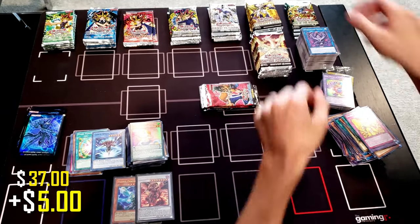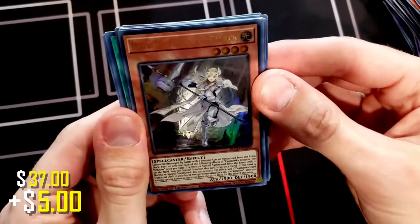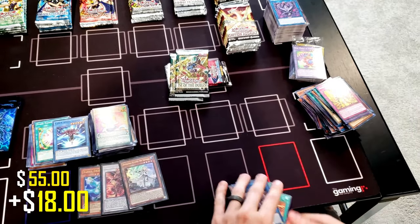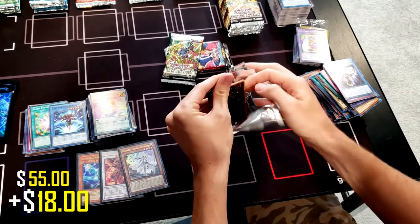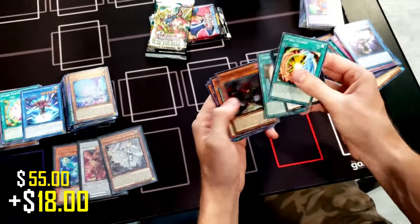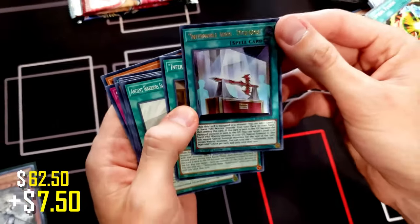Let's do Rise of the Duelist — I love Rise of the Duelist. In here we're looking for a Starlight Rare. We got Ultra Rare Dogmatika Ecclesia the Virtuous — Dogmatika cards are pretty popular, let's sleeve that one up. These are First Edition Rise of the Duelist. Another Ultra Rare: Celestia the Luminous Lunar Dragon — not super valuable, but we'll take it. Last Rise of the Duelist pack: Infernoble Arms Durandal — I think that's one of the valuable ultra rares in the set.